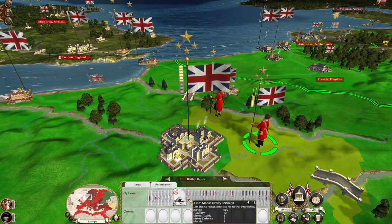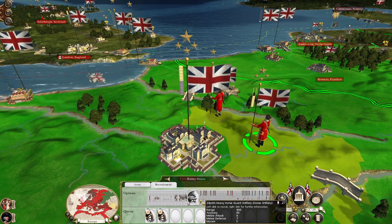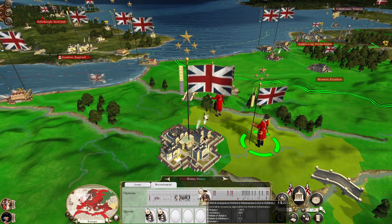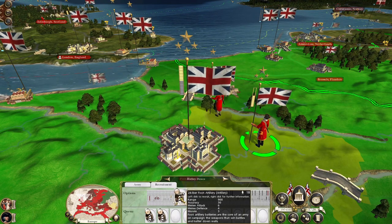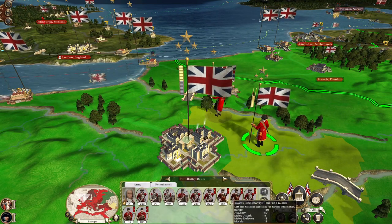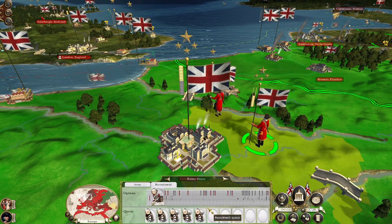Let's pick up some guns — get some 24-pounder howitzers, 12-pounder foot, 24-pounder foot. So that's five artillery units — one, two, three, four, five. You've got three spaces for three more units.